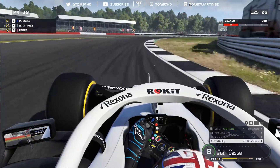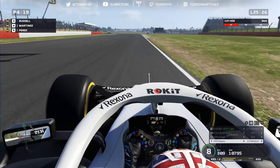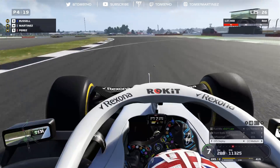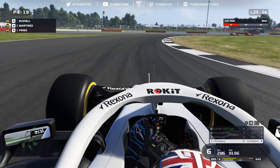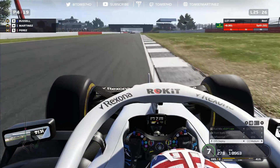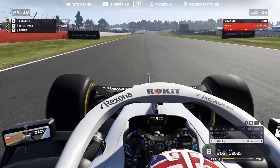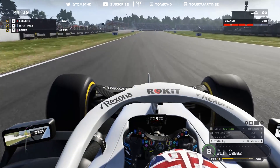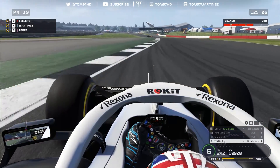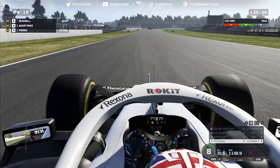It's looking like P4 for us today. To be honest, considering we're using a worn engine, I won't use that as an excuse — it doesn't really affect pace other than not being able to charge the ERS to 100%. We're just lacking pure engine power, plain and simple. In the words of Fernando Alonso, we've got a bit of a GP2 engine, and it's becoming a glaringly obvious problem over the last few races. Here we go — last lap of the race.